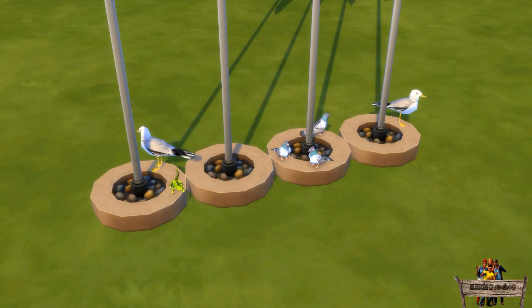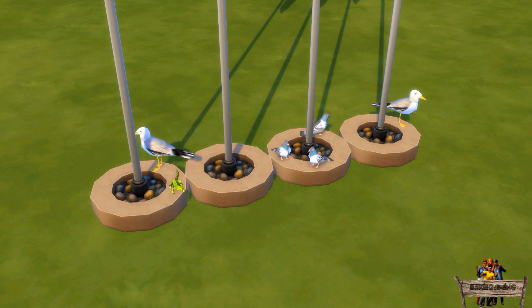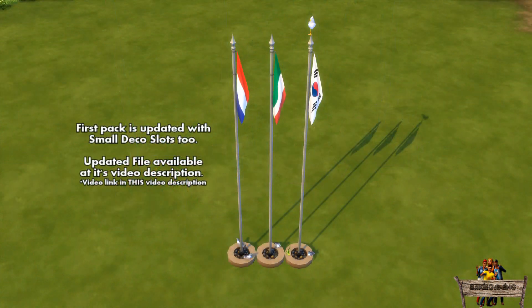For around the foot of the flagpole more animals are possible — think about the solo pigeons, iguanas, or those solo seagulls again. As you might want to have the ability to place animals on the country flags from the first pack, I've updated that one to make that possible too.